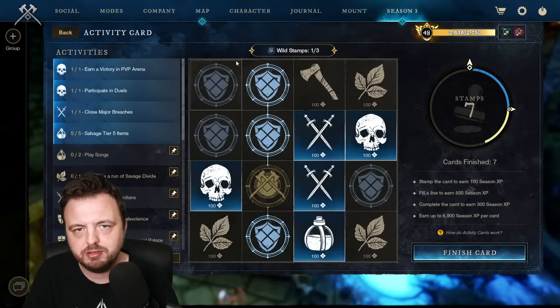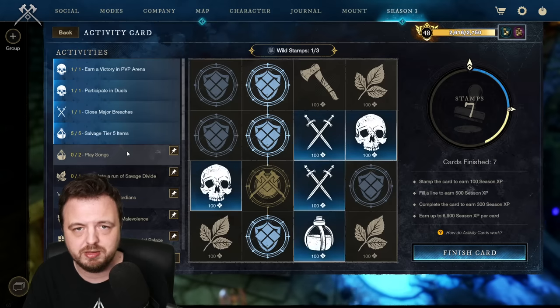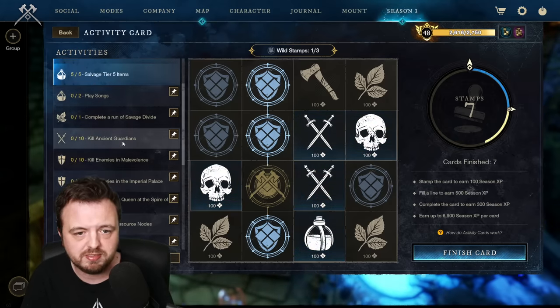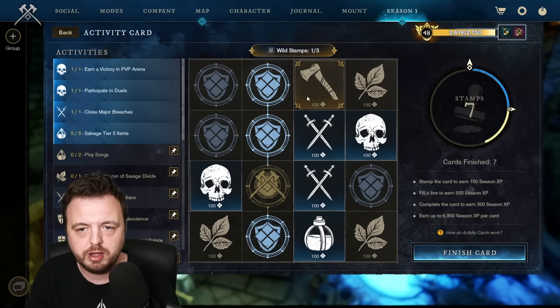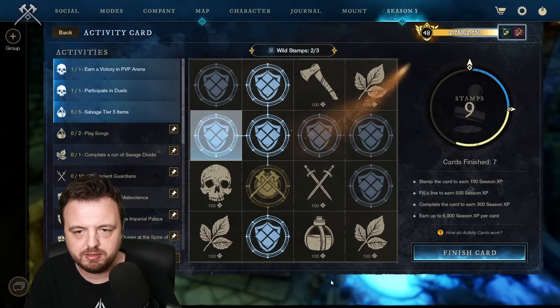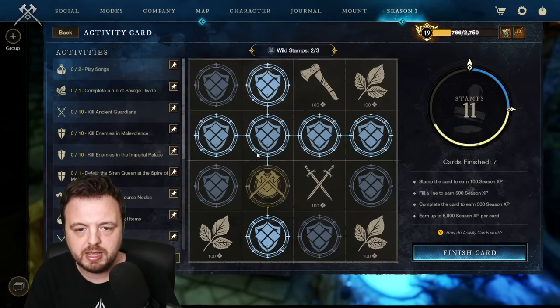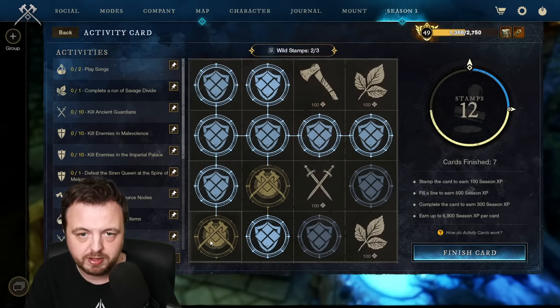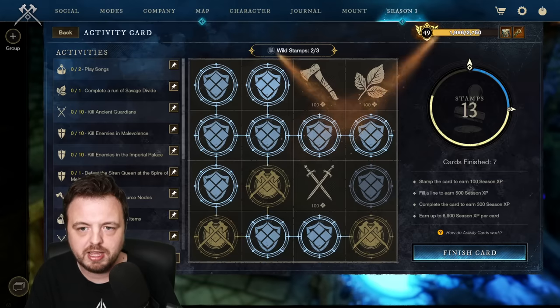The season pass is a lot easier to complete because of the change they've made to the activity card, known as the wild stamp. All you really need to do to speed-run it is use your brain - get the ones you can do quickly. You can play a song very quickly, or go kill guardians, sometimes with magic. You're just looking for good combinations you can do fast. The wild card lets you stamp a card you haven't actually completed - so if I complete two tasks I get a line, and that also gives me an extra wild stamp.